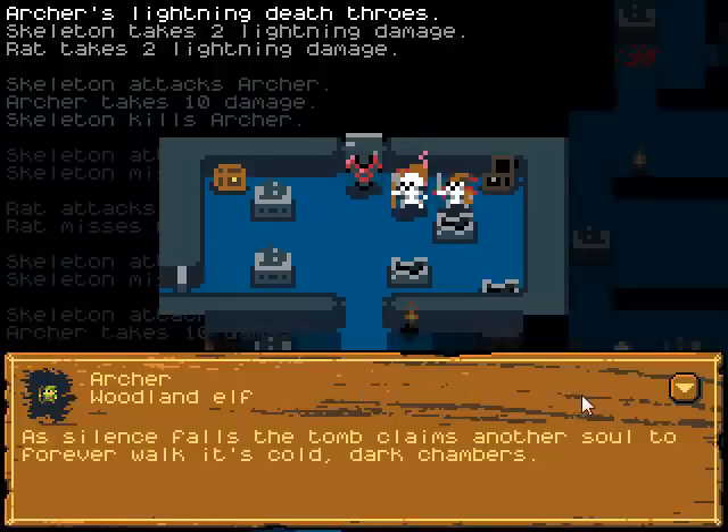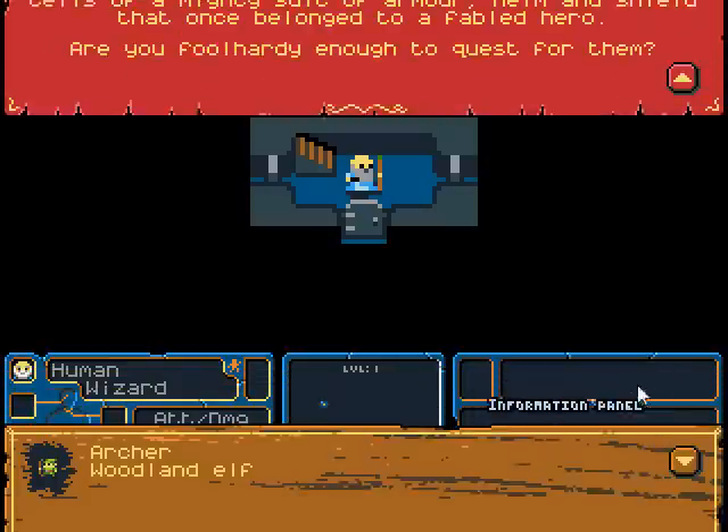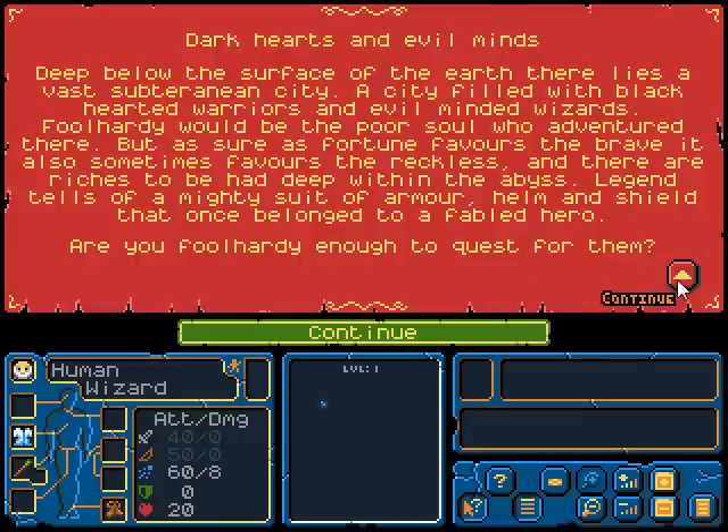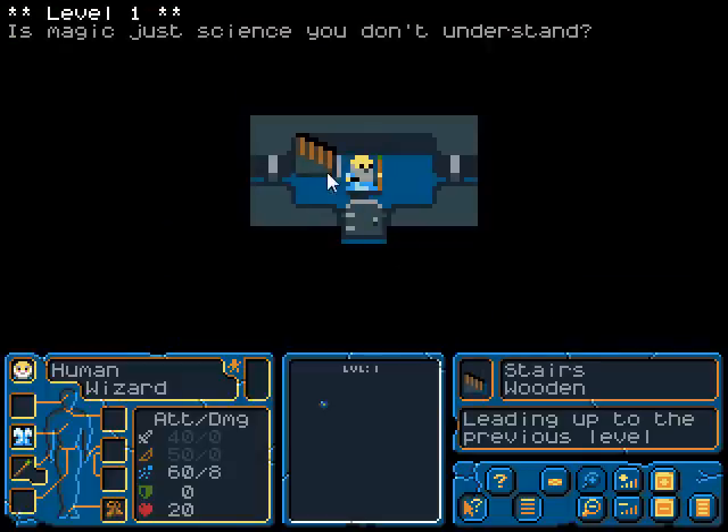As silence falls, the tomb claims another soul to walk forever its cold, dark chambers. Now we go on to a new hero. Dark hearts and evil minds. Deep below the surface of the earth there lies a vast subterranean city filled with black-hearted warriors and evil-minded wizards. Foolhardy would be the poor soul who adventured there, but as sure as fortune favors the brave, it also sometimes favors the reckless. There are riches to be had deep within the abyss. Legend tells of a mighty suit of armor, helm, and shield that once belonged to a fabled hero. Are you foolhardy enough to quest for them? I guess so. And now I am a wizard.